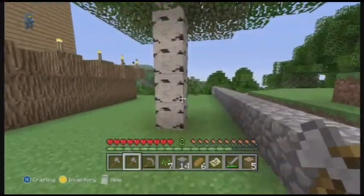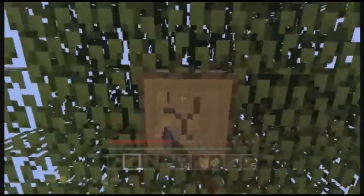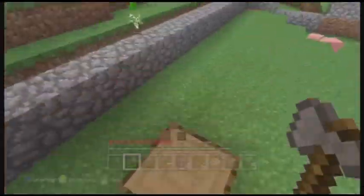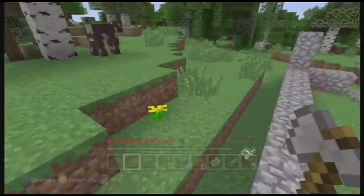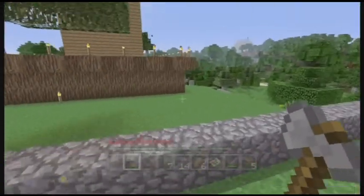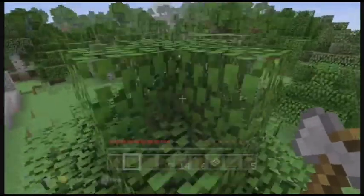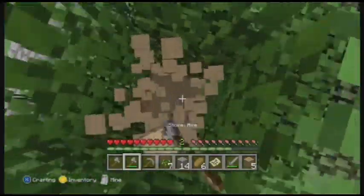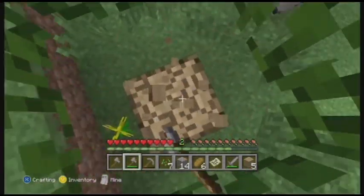It doesn't necessarily matter what type of trees we're going to cut down, because we're just going to turn them into sticks and then ladders. So we'll basically be cutting down all the trees around our base to neat it up — make sure there's no trees around our base. I believe in a later age you actually need to have a tree farm.